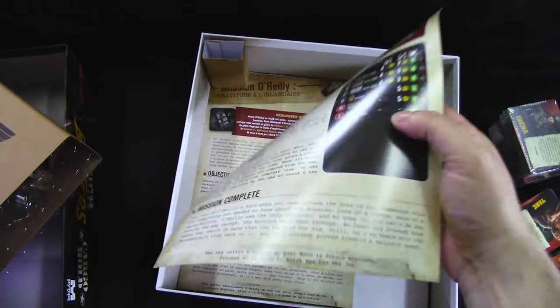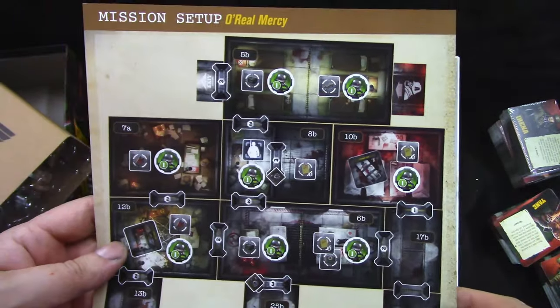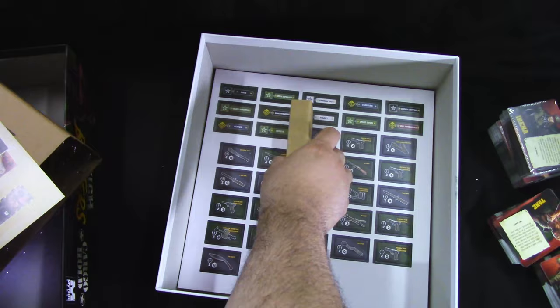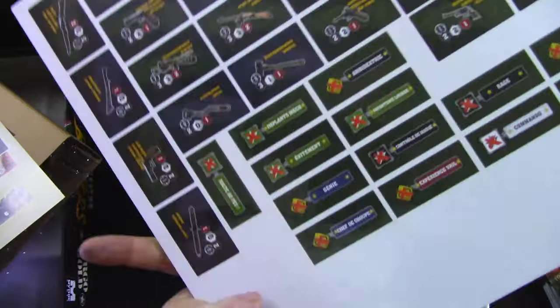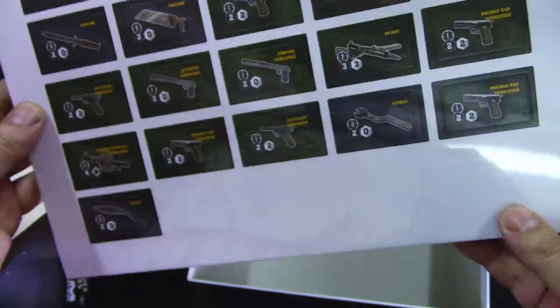We get Mission O'Reilly — we're going to save him. In French we get some dividers. We also have just more tokens and weapons — nothing special.